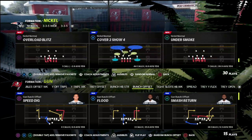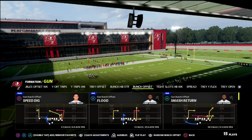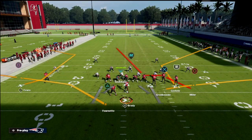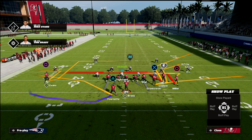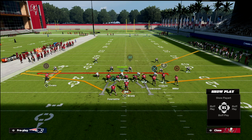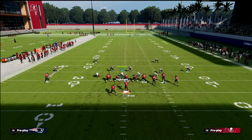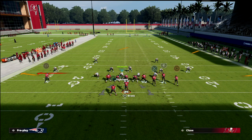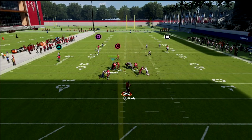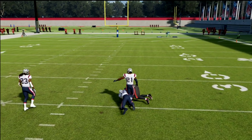I'm going to come out in a basic cover two match version and run a skinny post from the bunch. What you'll see here is a route combination — basically bunch trail — with a cover two killer. You've got the wheel to pull that soft squat, and then you see that route gets wide open against cover two.